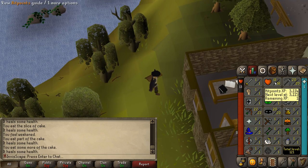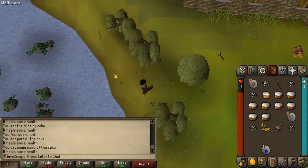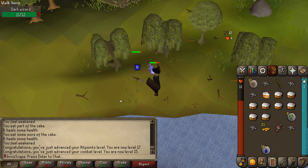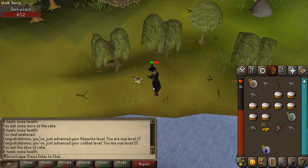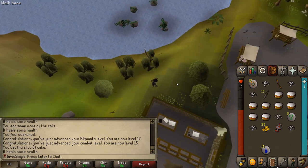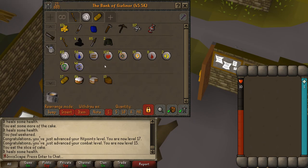This could not come at a better time because I am 1 XP off of level 17 hitpoints. Level 17 hitpoints gets me level 15 combat, which means that the level 7 dark wizards are no longer aggressive to me. And this is the last one I will ever fight on this account. It's official — it's the end of an era. I have been locked out of ever fighting these guys again. I am super happy with the runes I've gathered from this.